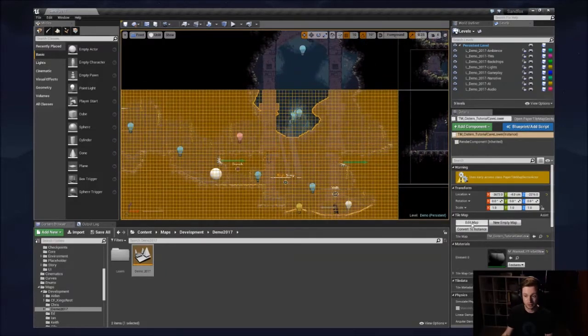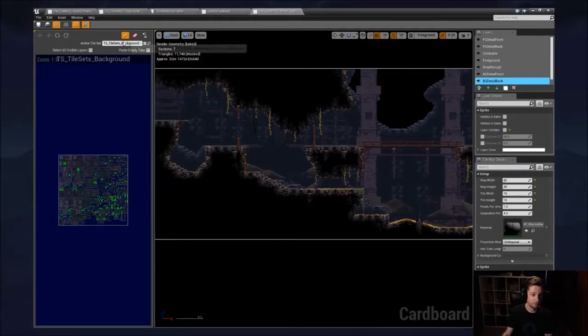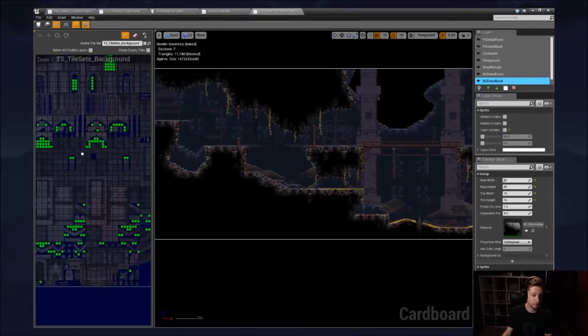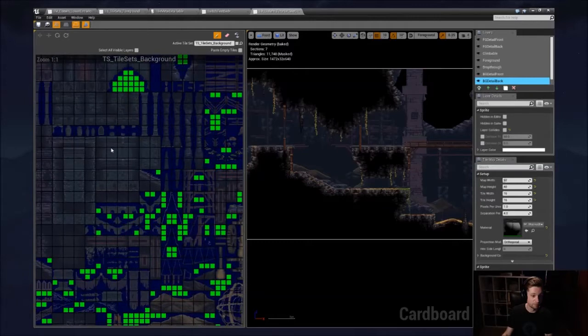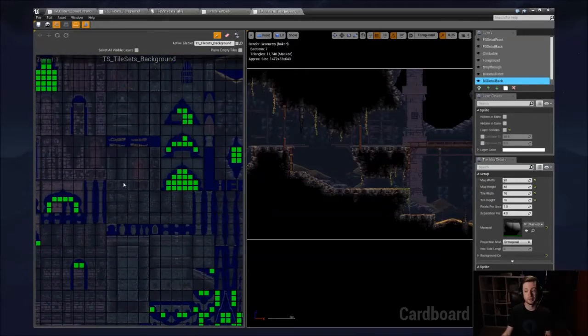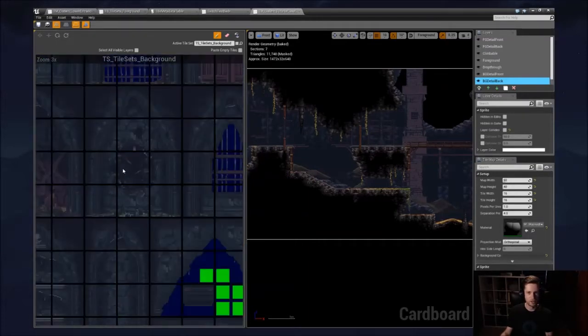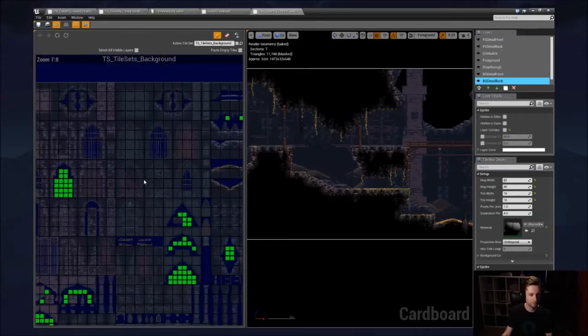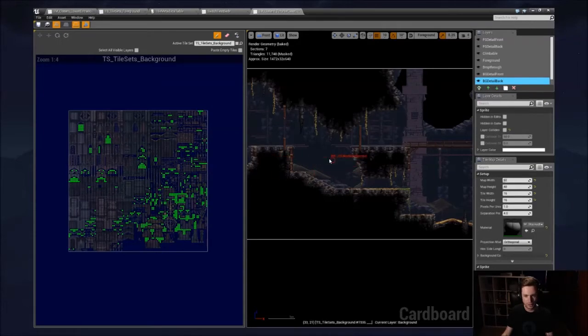The other thing that's different about these finished maps is obviously there's a lot more detail — foreground and background layers. If we open one of these maps, you can see it's using an array of different tile sets. This is where the labor comes in — this is where people ask 'how does this game look so good, what's the trick?' There isn't one, honestly. A large part of it is that you've got to be able to do this, and I say this as someone who cannot. We're lucky we've got people on the team who can. Being able to lay tiles beautifully is a skill, and there's a huge amount of work building all these different tile sets.